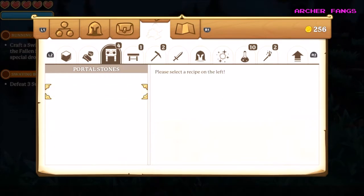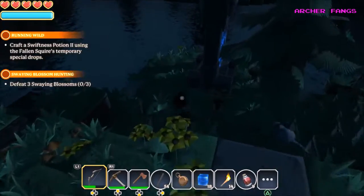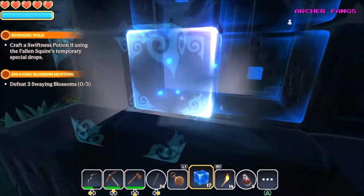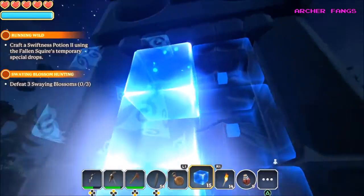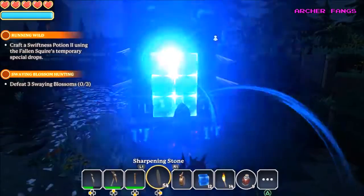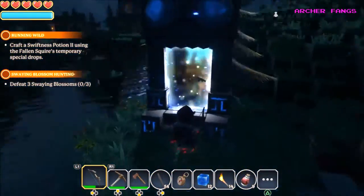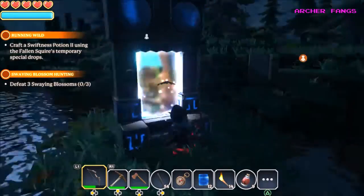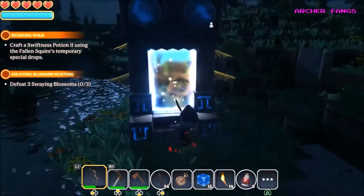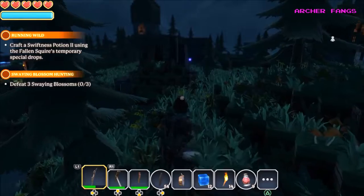We have 15 portal shards, so we have enough to open three portals. Let's place this one here. Look at that — I can see it leads to a desert area, I can see cactus in there. But we're not going to go in it yet — like I said, we'll go in next video.